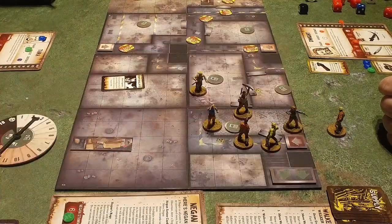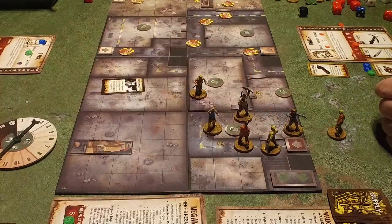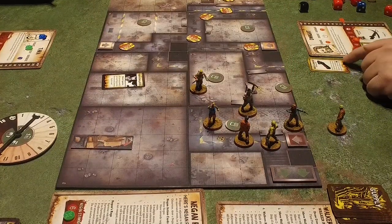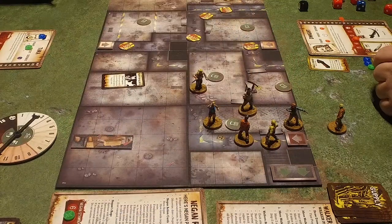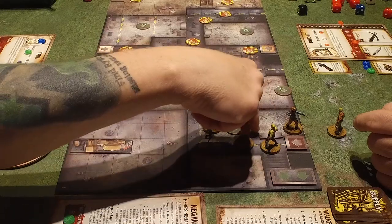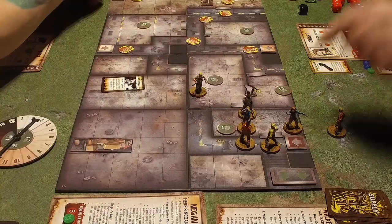Do I let somebody else take an action? No — you need to get out of Negan's way. You're best off doing that, at least you can start swinging him if all else fails. And nobody else is attacking me. Even if Dwight moves in one, two, three, four — goes there and shoots. Why do you go adjacent? If I move adjacent I can move blue walkers. If I stand here I can kill that guy, if you go there you can kill that guy.